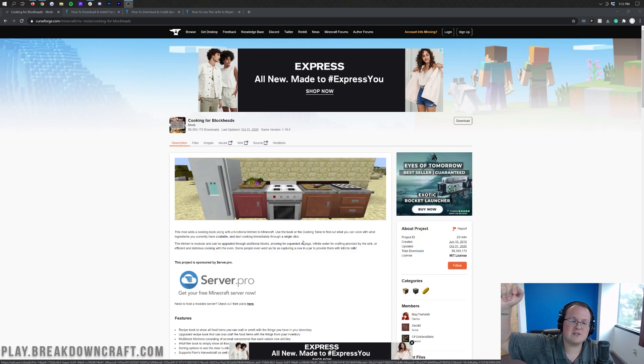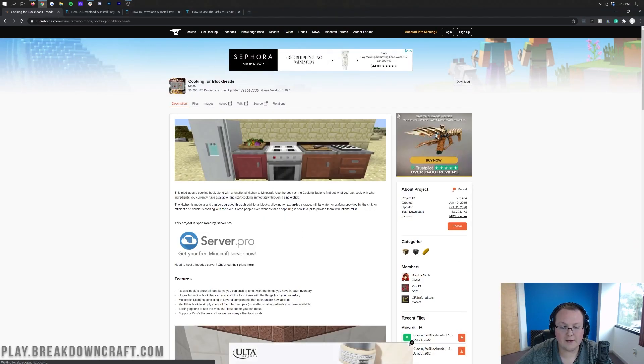Other furniture mods out there add kitchens to Minecraft, but this one makes them functional. You can actually use the book or cooking table to find out where you can cook, what ingredients you can cook with, and all of that stuff. It's really, really cool.